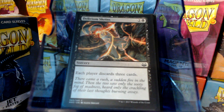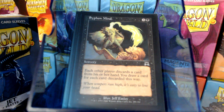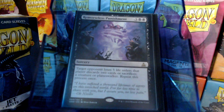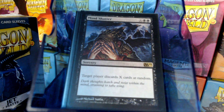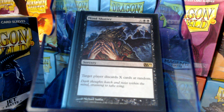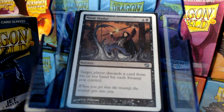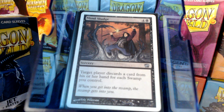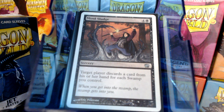Delirium Skeins: everybody discards three. Siphon Mind: they discard, I draw — that's good. Remorseless Punishment. Mind Shatter for X. But then for five mana, we have what I consider the end-all-be-all for mono black discard decks: drop your hand — for each swamp you control. That's pretty much drop your hand.